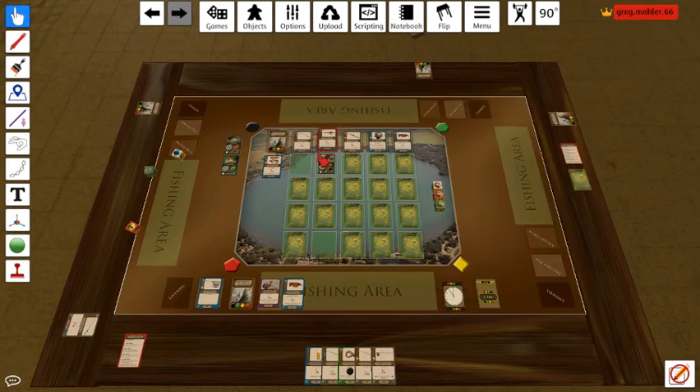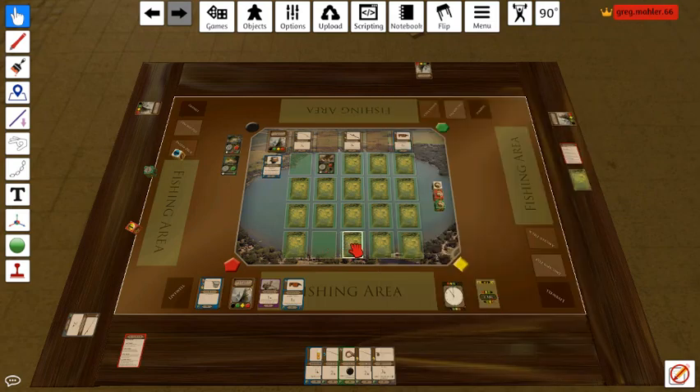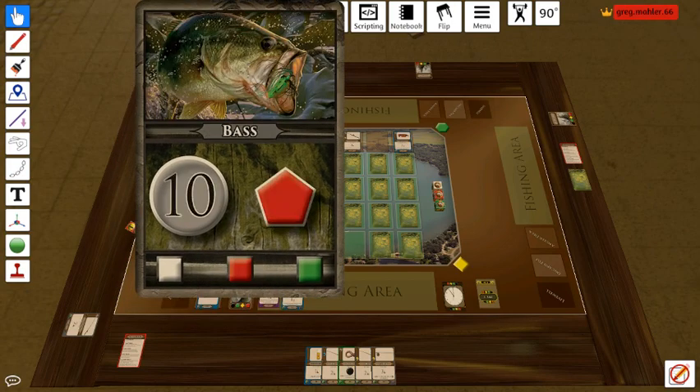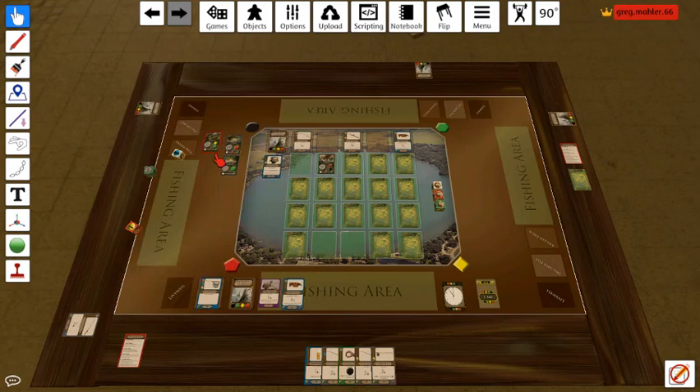Numbers 2 and 4 we're going to discard from the bait shop. In column number 3 he's going to take from bottom to top, so whatever this card is he's going to go ahead and take it. And I think it was pretty bad news for us — he's already got 23 points and we have nothing.